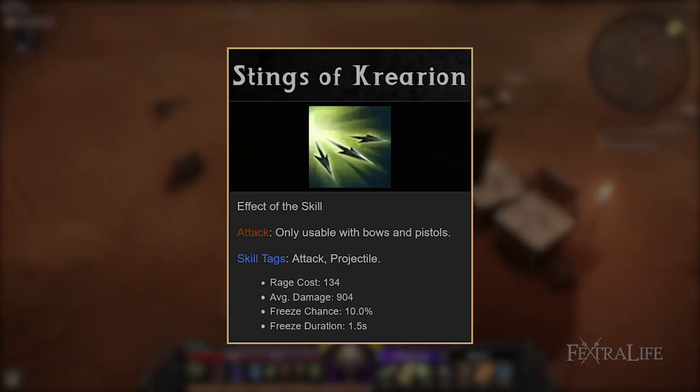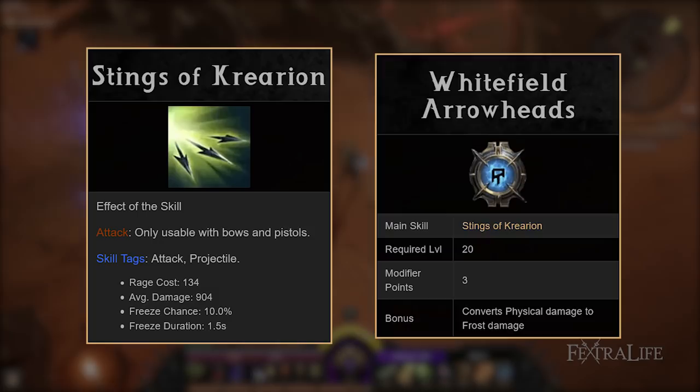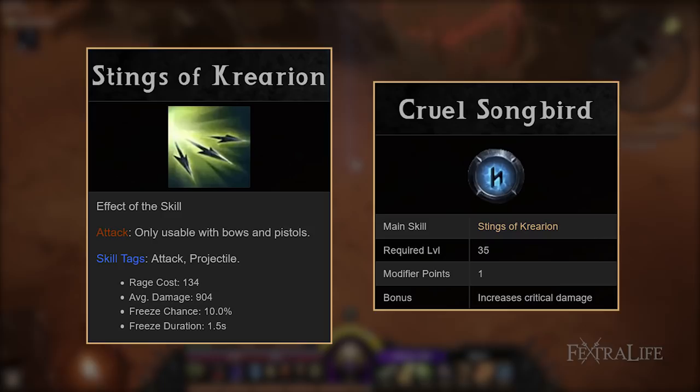Stings of Kurion is much more useful early on in the game than it is later and will help you deal with packs of enemies during Act 1. You can convert it to frost damage by taking the Whitefield Arrowhead skill modifier, and you should look to take Pulmonary Strike for increased critical chance and Cruel Songbird for increased critical damage as well.